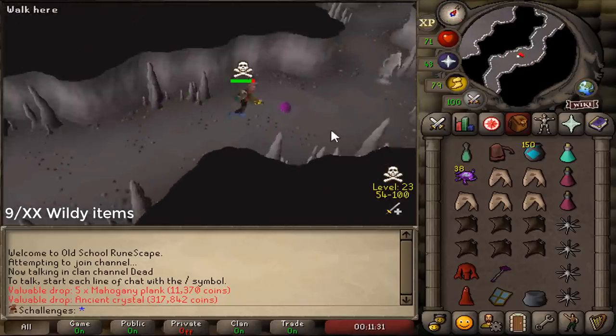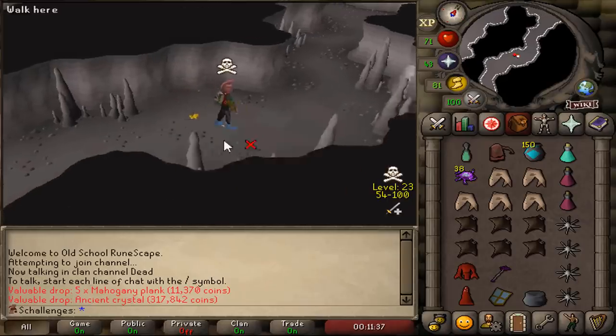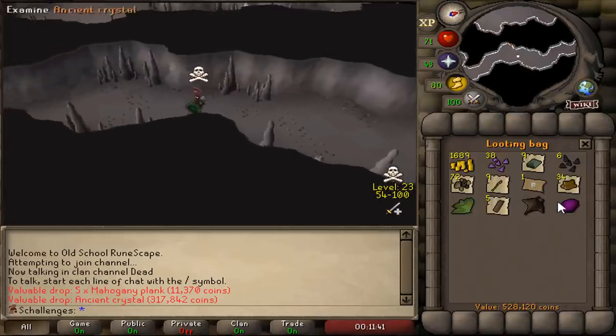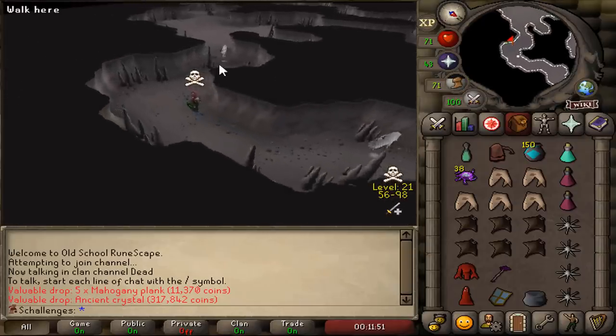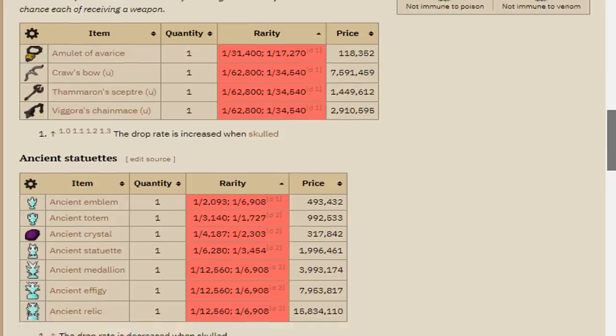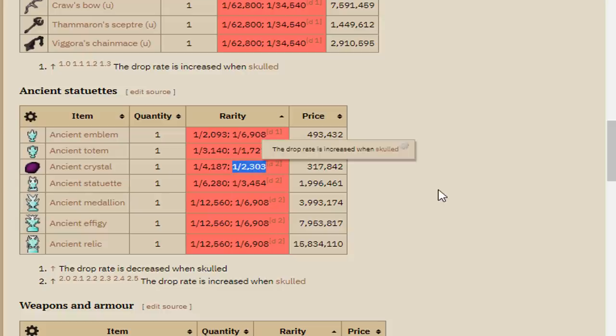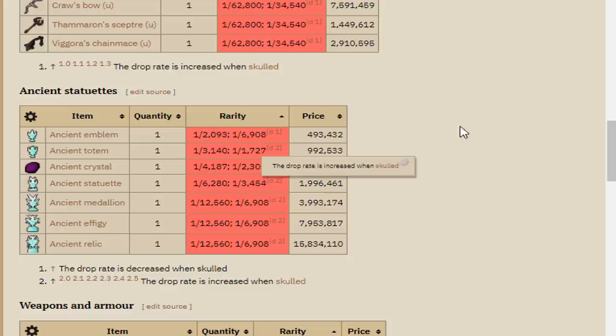Oh my god — that's a unique item. Ancient Crystal! Ancient Crystal — that's a huge unique item. We need four of those to make something in our house. I pulled up the RuneScape Wiki for the Revenant Hobgoblin. Looking at the rare drop table — the Ancient Statuettes section — we got the Ancient Crystal here, with a drop rate of 1 in 2,300. Would have been nicer to get an emblem, totem, or statuette, but the Crystal is a very nice drop.